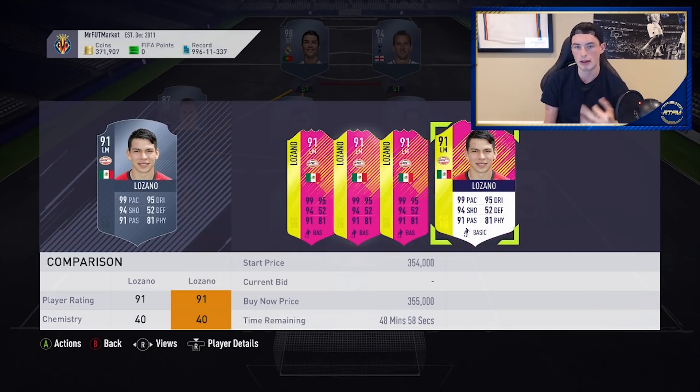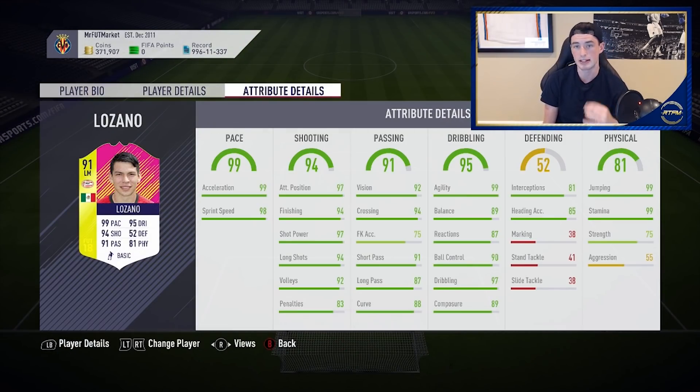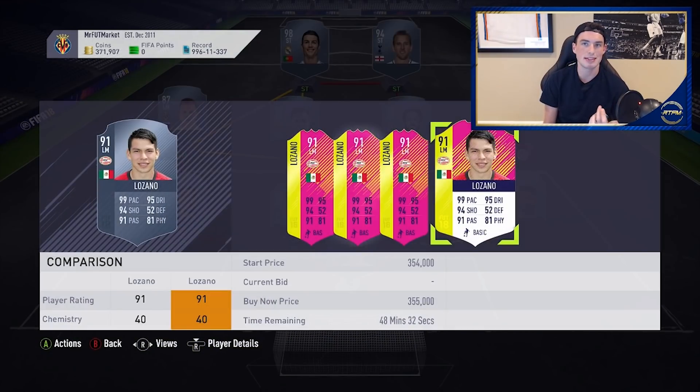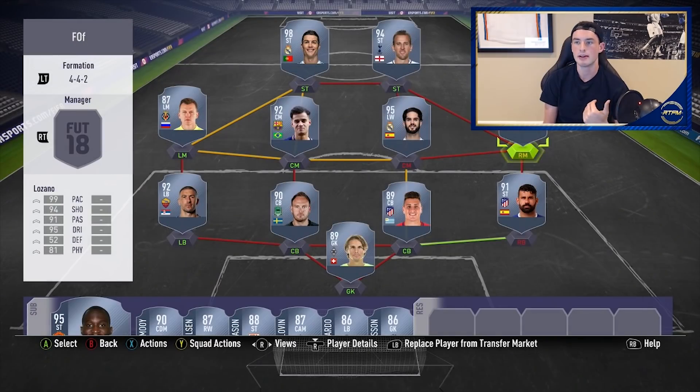Chucky Lozano is a card a lot of you want to know about. He's got 99 pace and 94 shooting, and he's on the left side as a right-footed player. His Team of the Season card is a right winger rated 89 — I have it in my club. While this card is better, the position change is not favorable because there are already so many elite left wings: Cristiano Ronaldo, Neymar, and more. His Team of the Season is 80-90k while this is 370k. There is no way I'm going to say this is a reasonable buy — it's way too overpriced. Let it drop to the lower 200s.